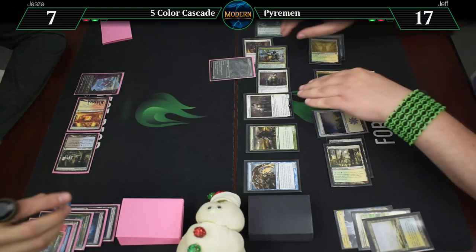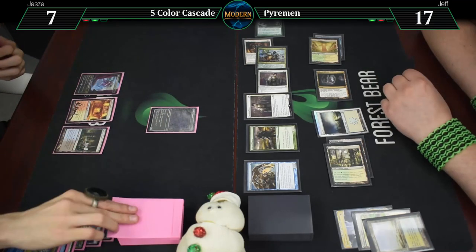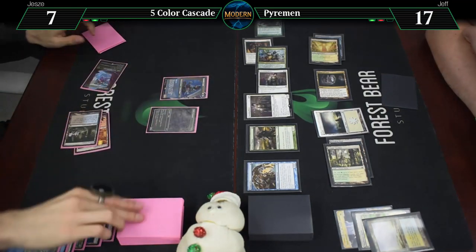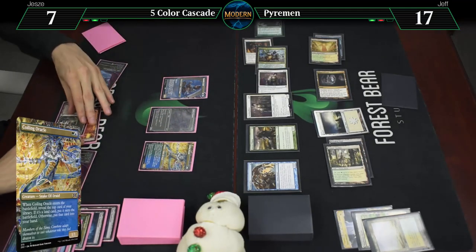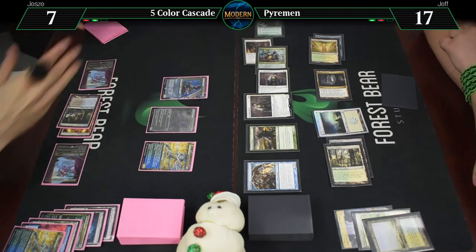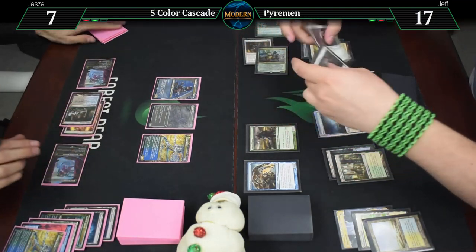And it is your go. Please give me a land — that's not a land. Woof. Alright, Shardless Agent into Coiling Oracle into land! Yes! Still not the greatest turn in the world, but nothing — it might get you to your Bloodbraid Elf. I might get to cast one before I die. Untap, upkeep, draw for turn.